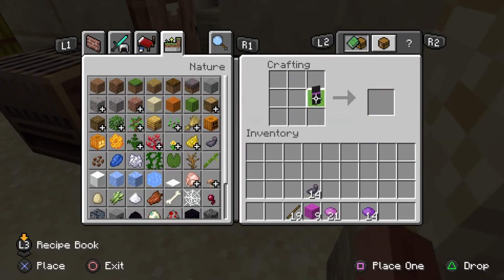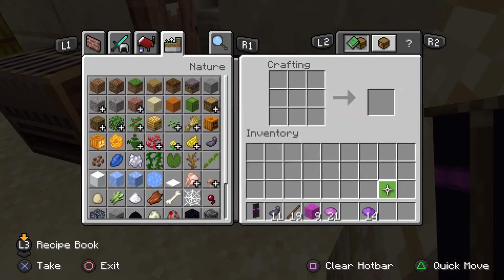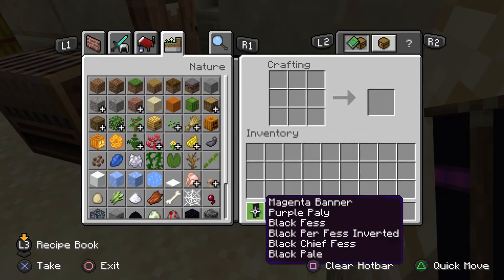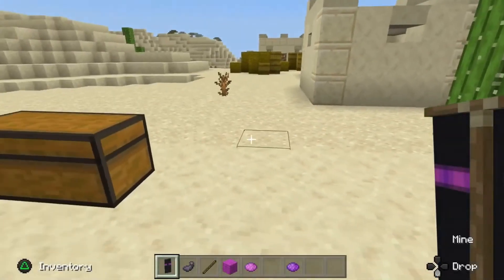Finally, the last step is to grab the banner that you've made, put the ink sacs straight through the middle and this is going to give you the effect of the two purple eyes either side. And that is your banner — if you want to double check the steps just look on the screen at the different banner names. There you go, you have an Enderman banner.